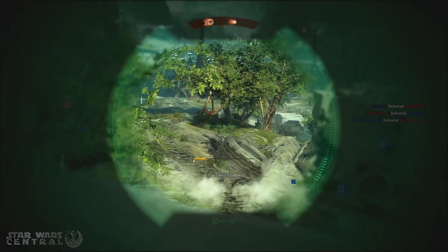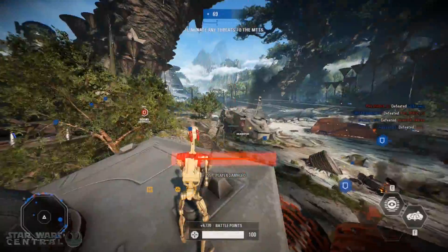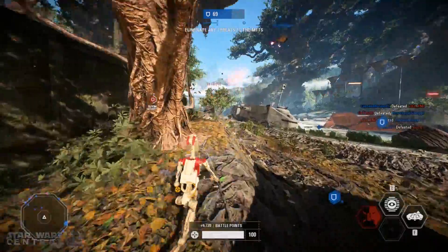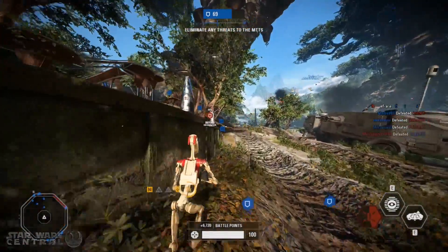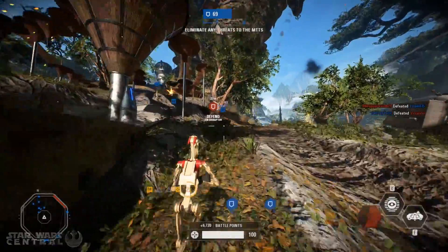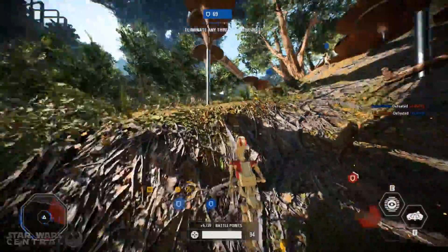As for the other three maps, I'd say keep Jabba's Palace, definitely remove Hoth — anything would be better in my opinion — and keep Naboo. I'd be happy to see Starkiller Base and Hoth go, maybe replaced by Kashyyyk and Bespin. But I would also like to see Starkiller Base return in the future, once they've refocused it on the interior battles rather than the outside of the base.